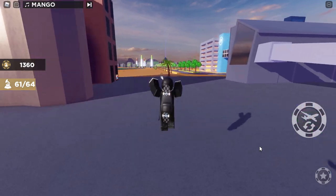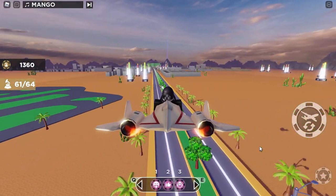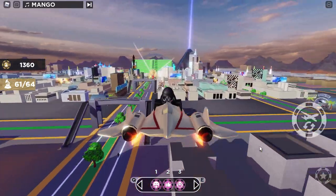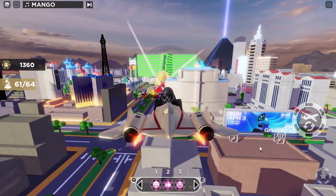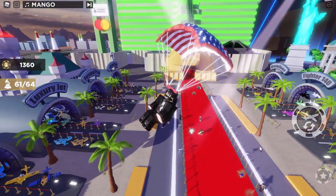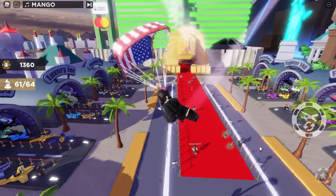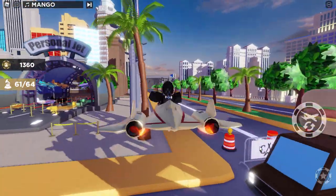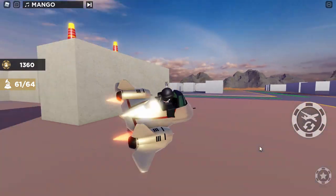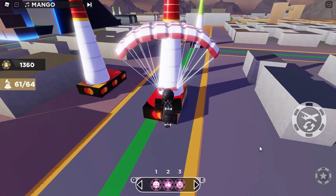First of all, you want to follow that white arrow on your screen — I don't have one anymore because I already followed it earlier. Follow it and it will take you to the middle of the map. Once you're there, fly somewhere outside of the map and look for one of those Mastercard pillars. They're kind of strange but you can see one right there.